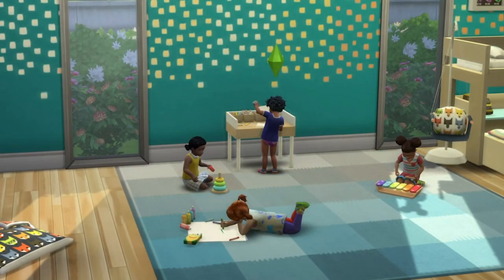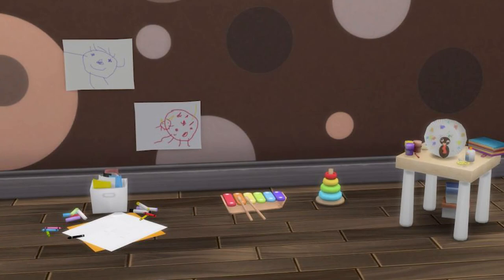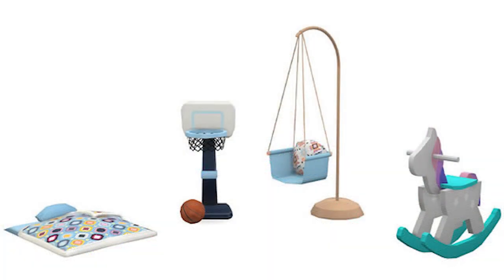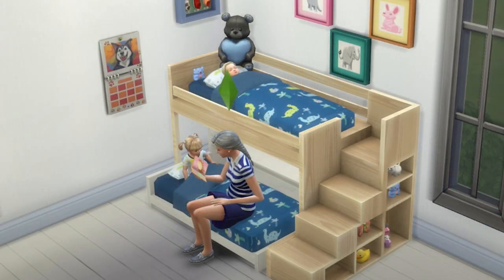Number two is the Toddler Creativity Pack, which adds a rocket stacker, xylophone, drawing supplies, and crafting station for toddlers so they can play instead of using the Webbit tablet all the time. Number three is Toddler Stuff, which adds a basketball hoop, sleeping mat, and rocking horse to the game — get ready to live out your toddler cave dreams.